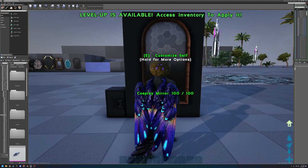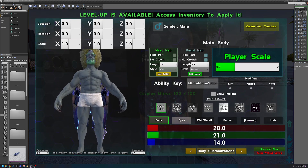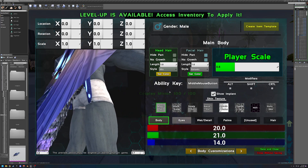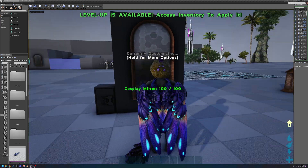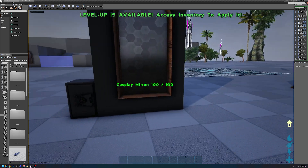Let's go back into the menu. You can show the implant, though the implant toggle doesn't actually show in this menu preview — do be warned of that. However, it does show in-game. As you can see, my implant is right there.